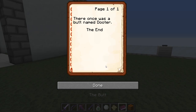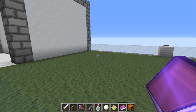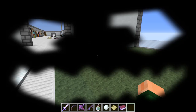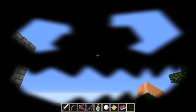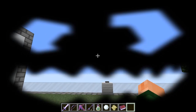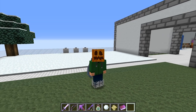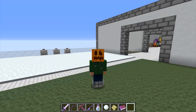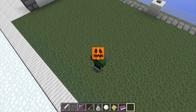There once was a name... I don't even know what I'm saying here. There once was a butt named Duder. The end. Excellent. And we're going to take this lovely pumpkin and smush it in our face — and that's what it looks like from the inside. Let's see what it looks like. I love it — it's just beautiful, it's an improvement. What do you guys think?